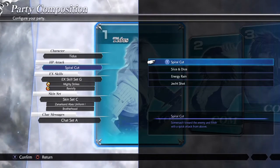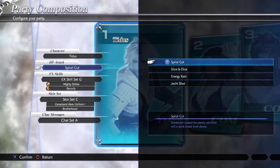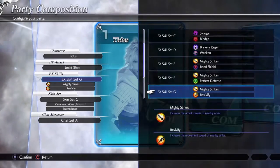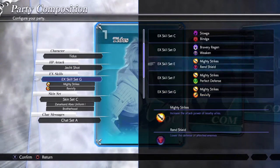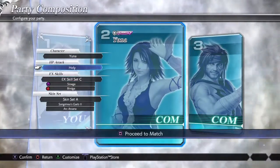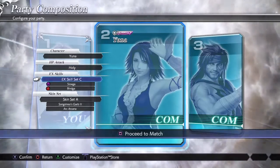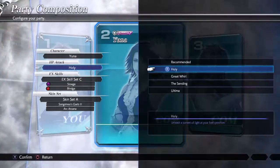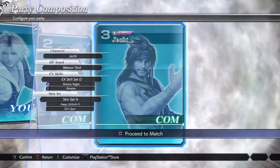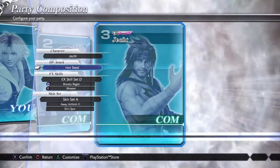We are going to be using Slice and Dice, Jecht Shot, and Spiral Cut today. We are going to be starting out with Jecht Shot. He will have HP regen and Mighty Strikes. He will have HP regen and Weakened. Best HP for Yuna — Great World. Jecht, you shall have Hot Steel.